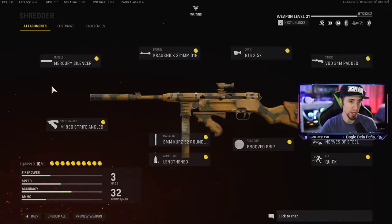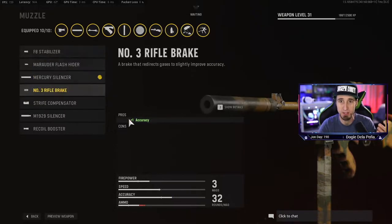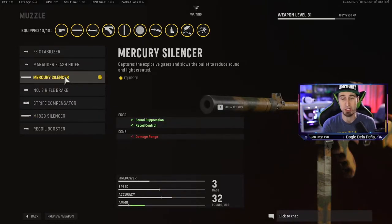This is how I have it set up. Muzzle: Mercury Silencer. There's nothing better than this. You're getting sound suppression and recoil control. Since we've got a few things set up on this gun where recoil control won't be the greatest, this helps balance that. The reason we're not going with the other silencer is because it costs you aim down sight speed, whereas the Mercury Silencer trades damage range — and you don't need a lot of damage range, especially on smaller maps. The ammo we're using has more penetration, damage, and bullet velocity, so we don't need to worry about that.